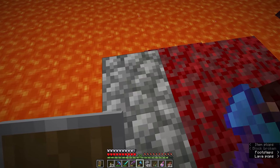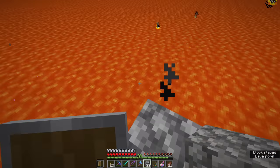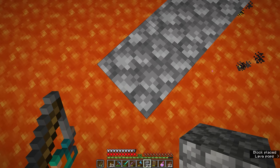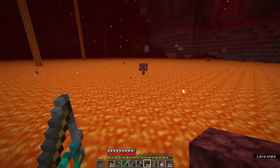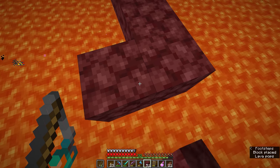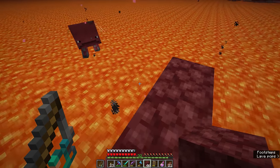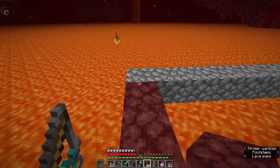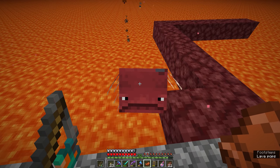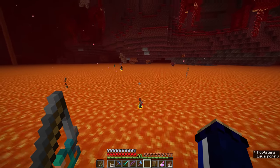Very carefully — holding down shift because our life literally depends on it — we'll bridge out towards this strider. Once we get within range, I'm going to switch the warped fungus on a stick to my offhand so I'm always holding it out, and that way when the strider smells the warped fungus it'll come over and hopefully allow us to ride it. I think you need to be within about eight blocks of a strider for it to notice you. Once he starts looking at us — there we go, we've got his attention. I'm going to back off a little way so I can be standing on the cobblestone and be a little more assured that we're safe.